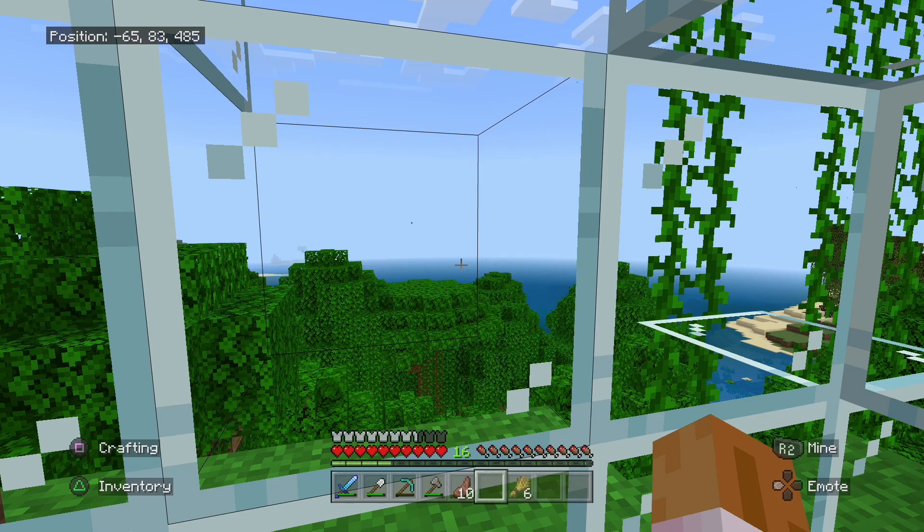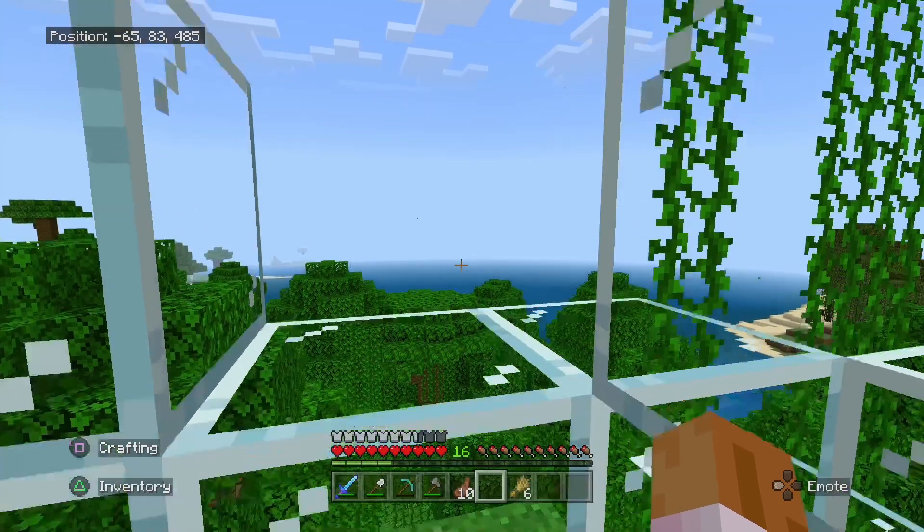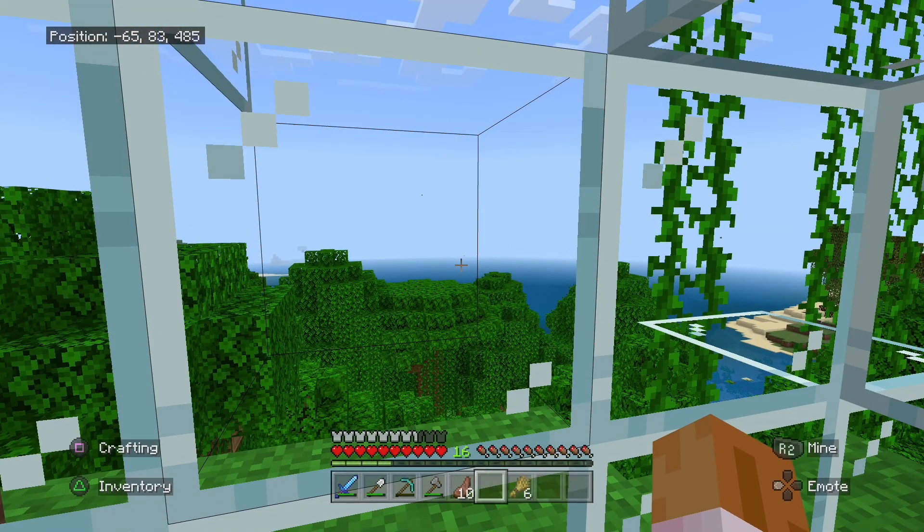So what we're going to do is right on this ocean that you guys see right there — we're going to build a pigman farm. It's going to be far away from the land so that no mobs spawn anywhere else. So first off we need to get some supplies.